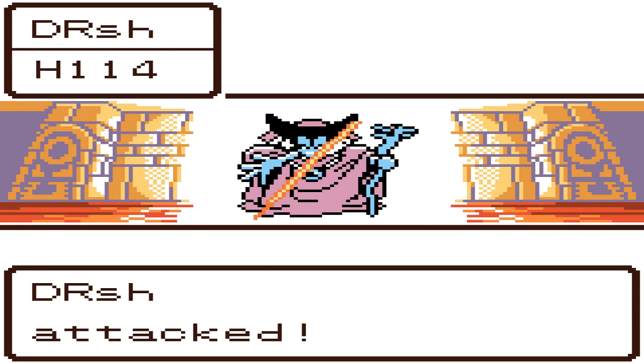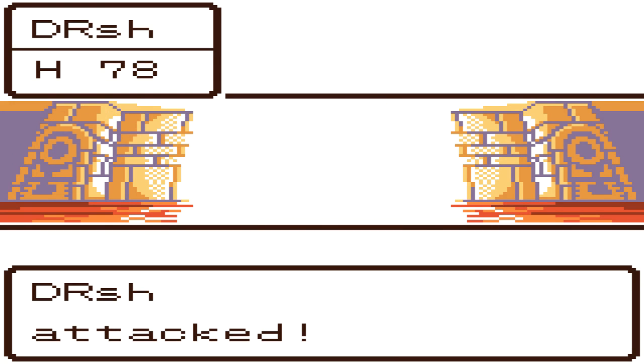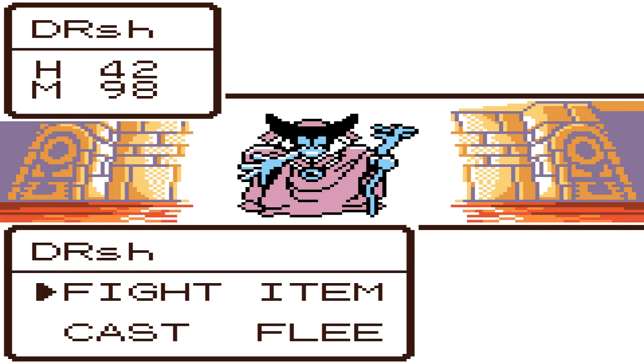We're going to equip the sword. It automatically does an attack, so we're good to go. You need about eight attacks to kill Dragon Lord, and every time he casts Hilmore, it takes two off of that. He's got around 240 HP or so. So you don't know exactly what he does with Hilmore, but you do know it takes around two attacks off.